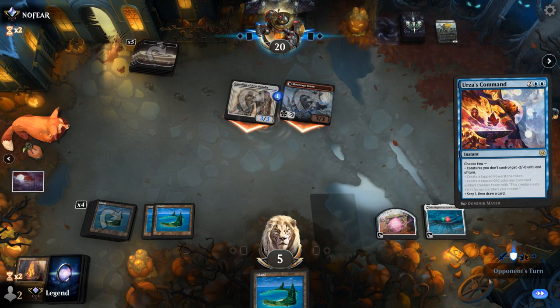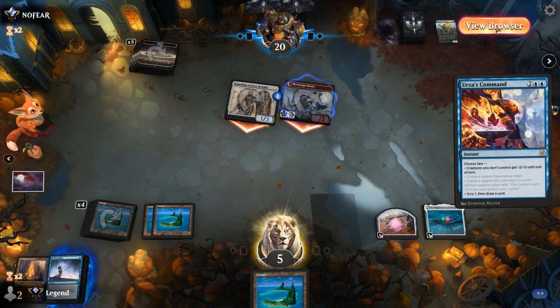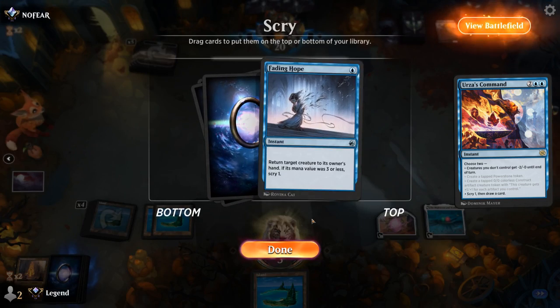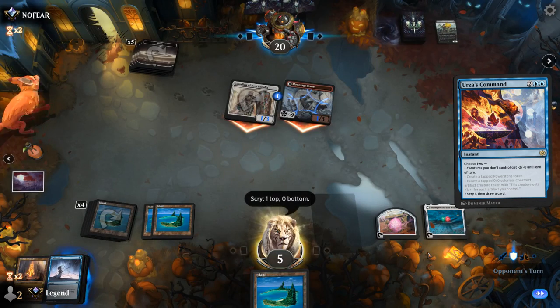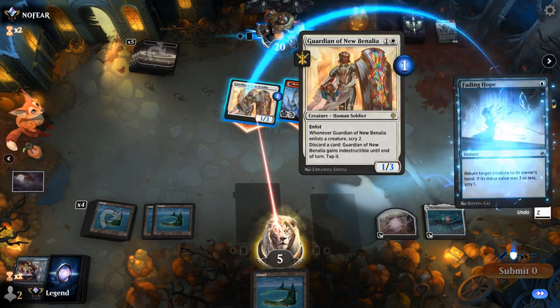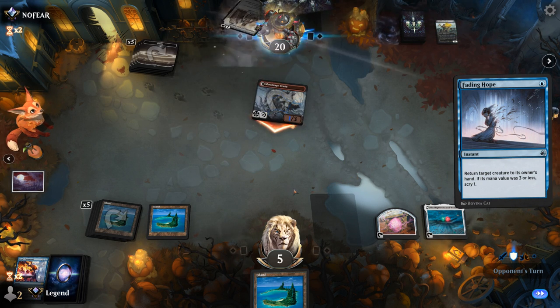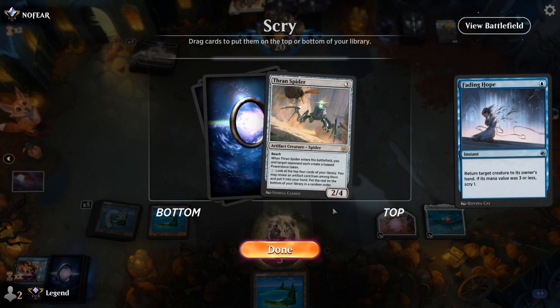Just a one-counter here, we'll still take two. Fading Hope to bounce Guardian isn't bad — we'll get to scry again. Our opponent's tapped out for the turn, so that should mean we survive at least one more turn cycle. We get to see a couple more cards here, and a Thran Spider is not the worst. Can I activate it right away? I should be able to, yeah.